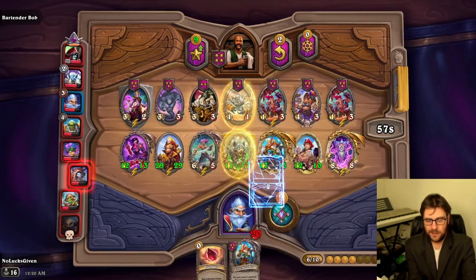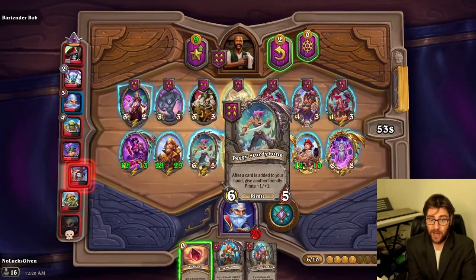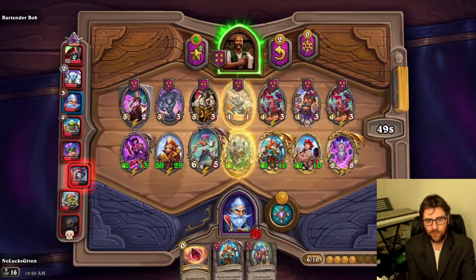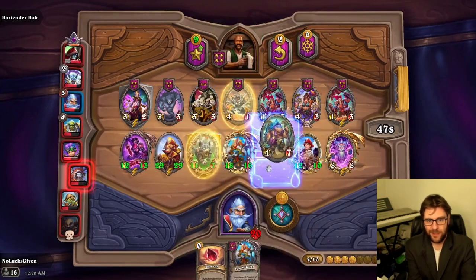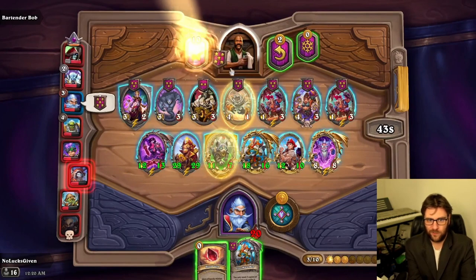Looks like it will play this guy now — Discover a tier five. Another Blue Shell is kind of insane. I think I wind up running out of time this turn though. It looks like I do sell the Blue Shell, but there's no way I get through all 12 gold here.